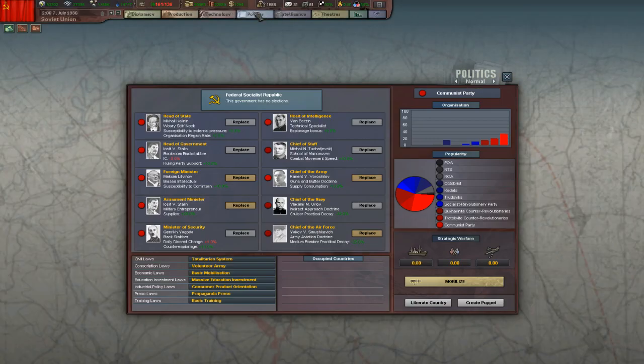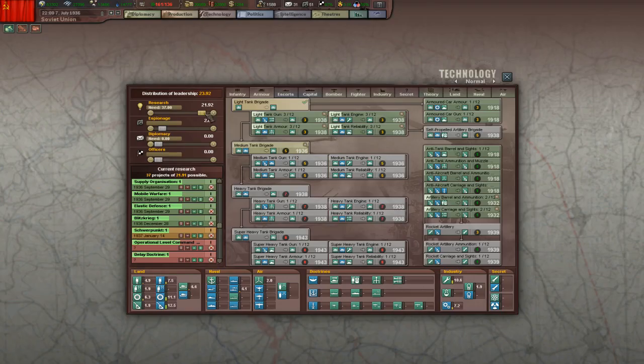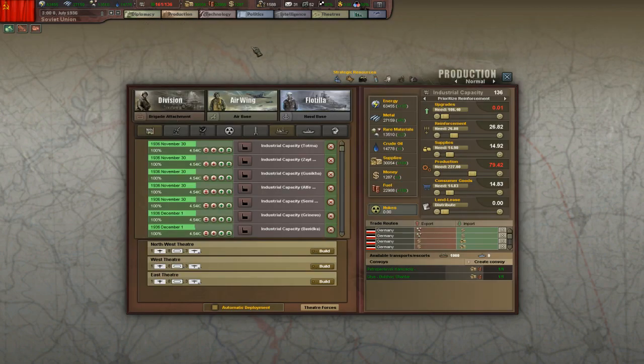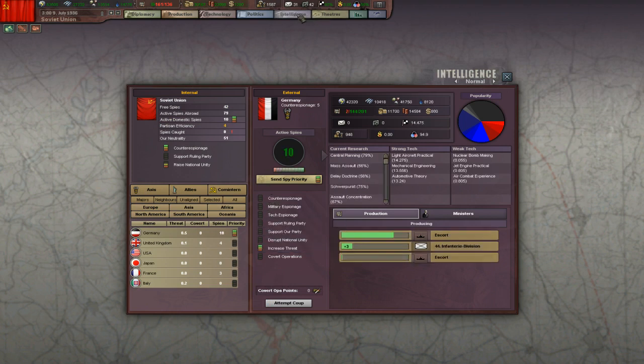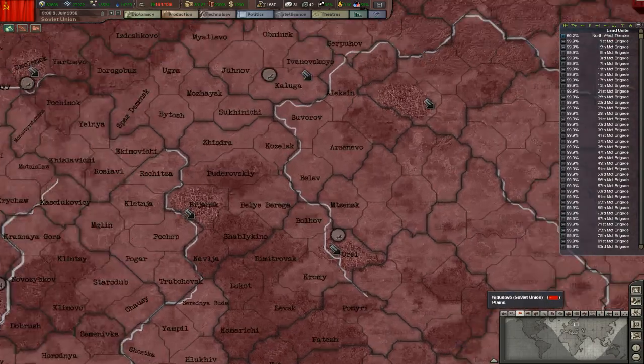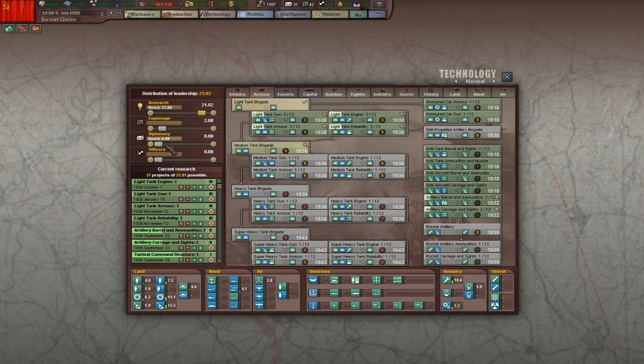Politics — everything is fine. Intelligence — everything is fine. We could send some spies over to Germany, but not right now. We still want to get more spies. Actually, we could send them right now — what we're going to do is increase their threat. They have five into counter-espionage, which isn't too bad. Sooner or later we're going to invest into lots of officers when we finish with espionage.